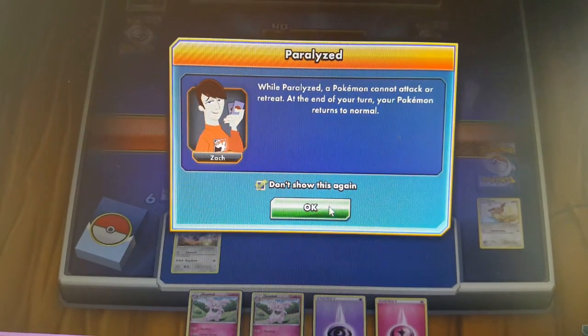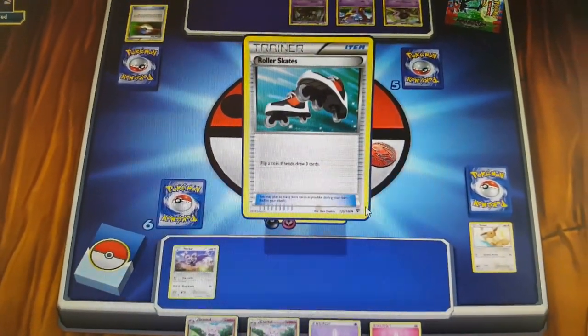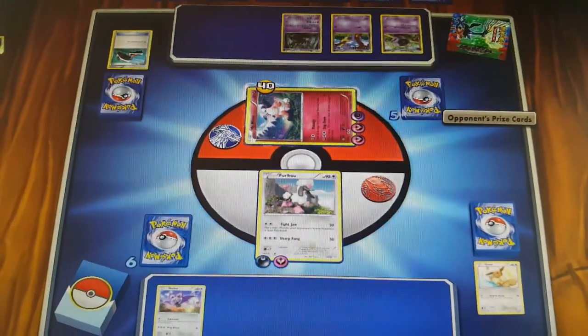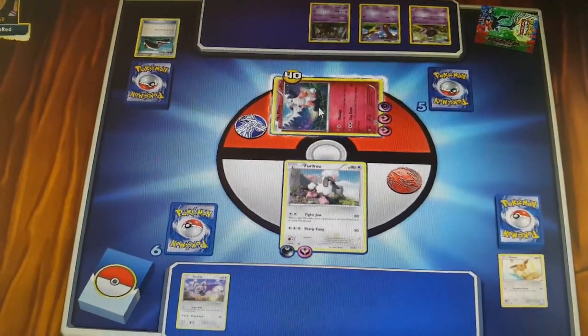I knocked him out and dazed him, so he can't attack this round unless he uses a nurse card to heal. He knocked out one of my guys, so he got to pick a prize card. You can see his five prize cards — I have six because I haven't taken out one of his guys yet, but I will soon.